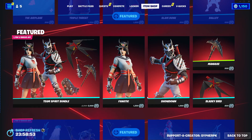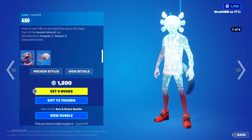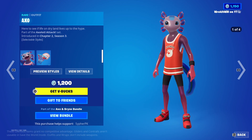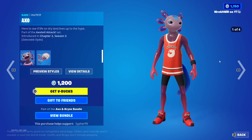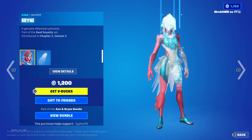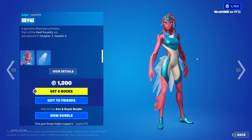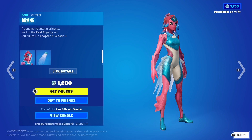Next we have Axo and Brian back. I don't see a lot of people wearing this skin, but it's a pretty cool jersey. Nachos back bling is all right. Brian's back bling is not it — she doesn't have a nose so that creeps me out.